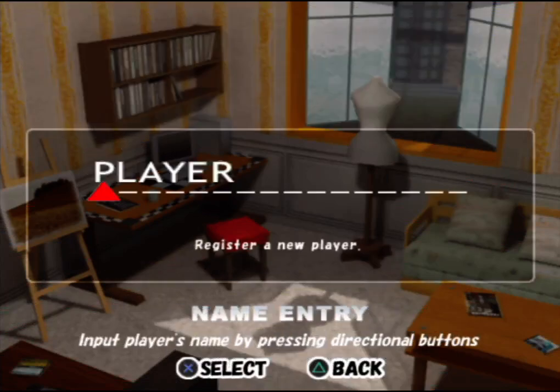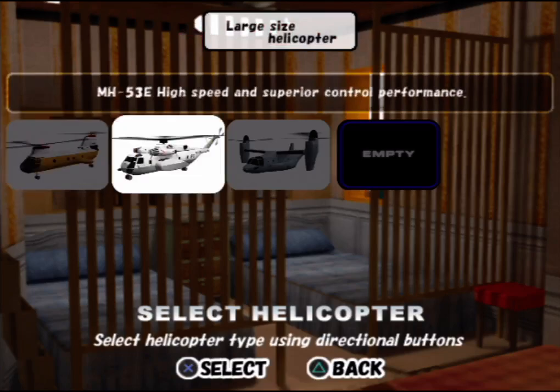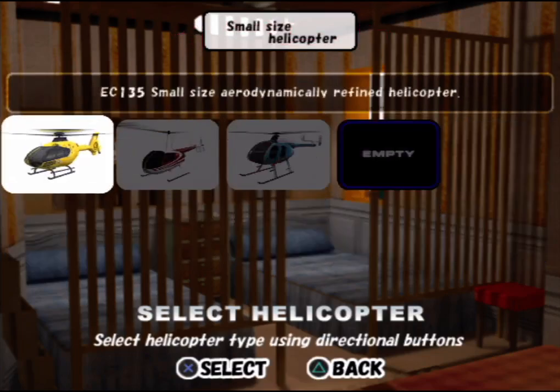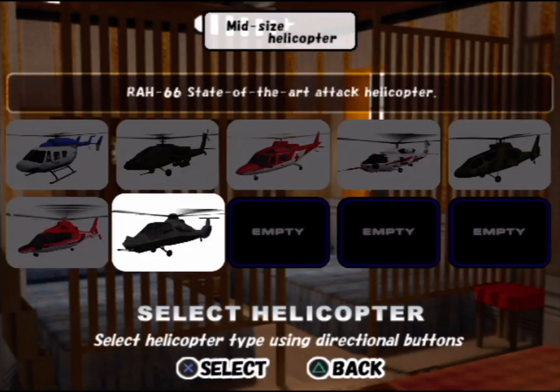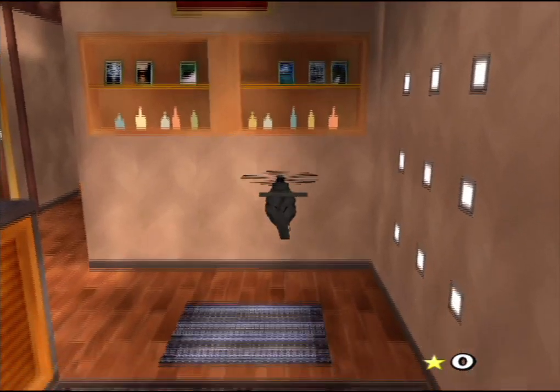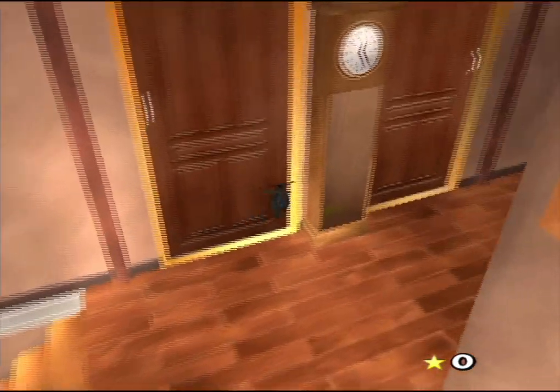Welcome back to Radio Helicopter. They want me to name my character for adventure mode — I'll go with PW Hawk. Okay, we're ready to finish this game, everyone's sick of it. I don't want to do it in a light one, I'm going to use a medium one. I'm kind of familiar with this one after the final mission of the challenge mode.